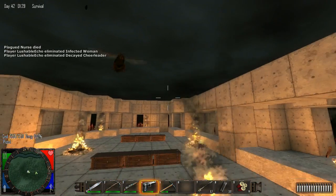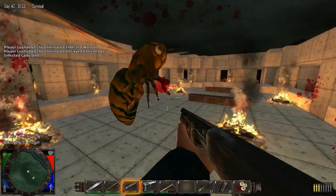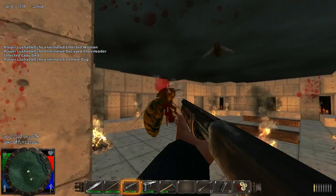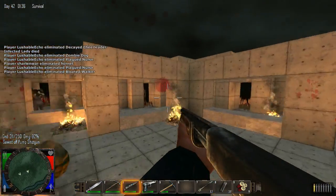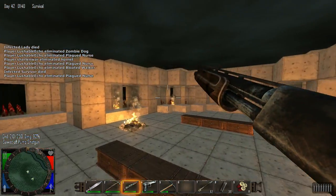That'll give us maximum time to kill them. I think if there's no holes, they'll just start pounding on the walls. We're getting overrun by zombies — that's what's going on.